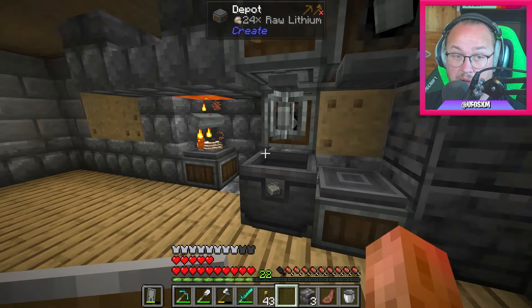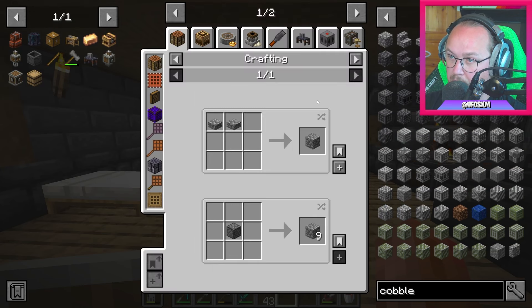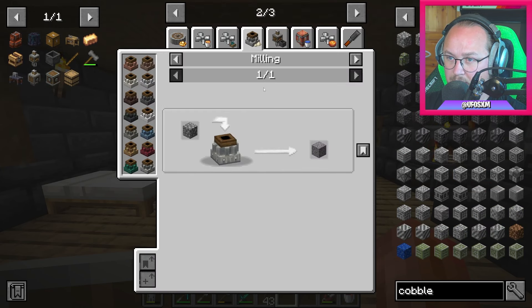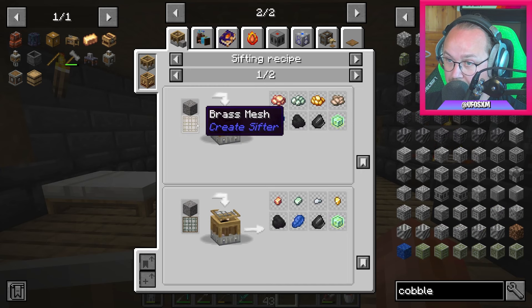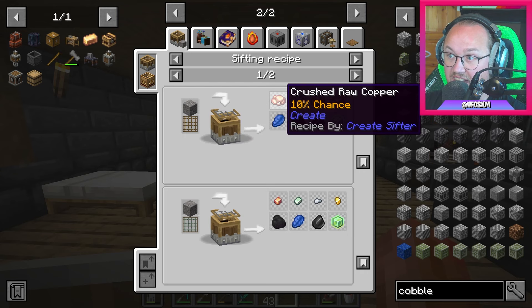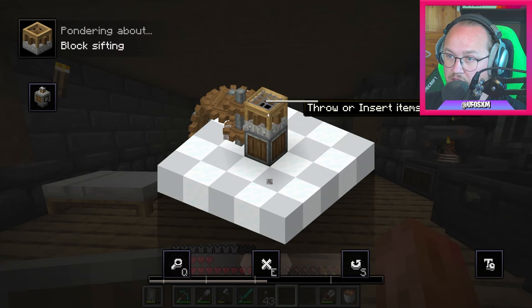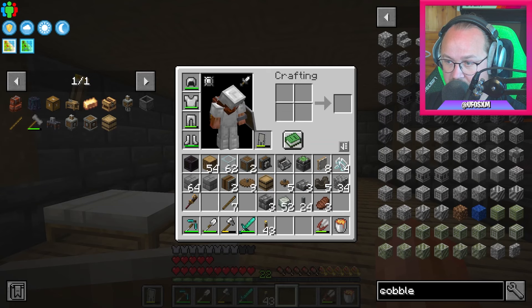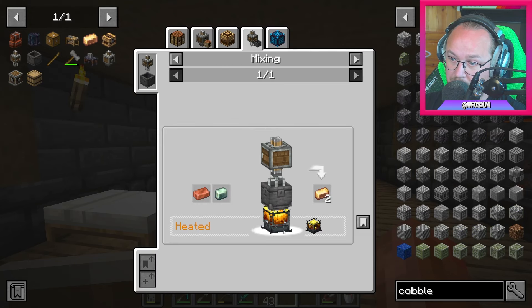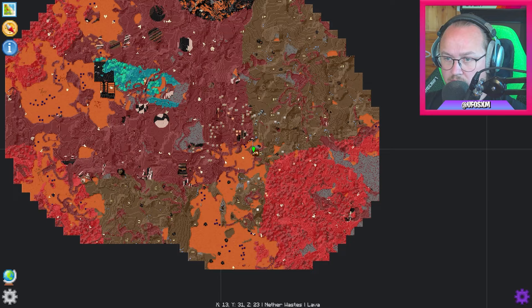Då kan vi slänga in allting som går att bränna. Nästa grej jag vill skapa är en kobbelmaskin. Kobbet kan vi enkelt borra, och av det kan vi milla ner till gravel, och gravel kan vi sifta. Med brass mesh får vi hela koppar ingots, men med zink mesh får vi nuggets. Brass är ju någonting jag skulle vilja göra, men det kan jag inte göra förrän jag har en blaze burner.